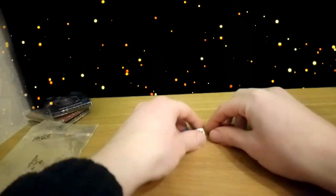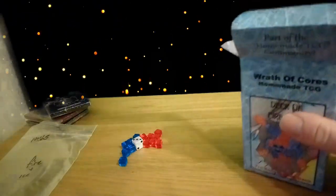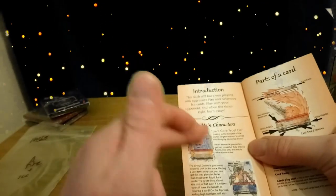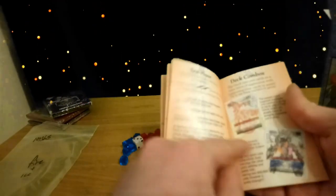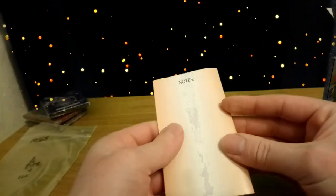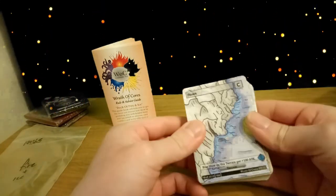Moving on, we have the rulebook which is about a 20-page book, customized for the deck of fire and ice. A lot of the rules are the same, however the combos and descriptions are going to be different. We've got the main characters, parts of the card, abilities, how to play the game, deck combos, more deck combos, stack combos, a thank you page, and then two pages to add your notes. Then we've got the deck — I've never seen these cards before in hand, so let's get straight into it.